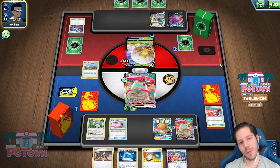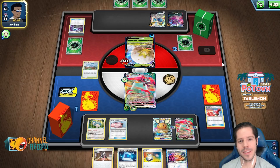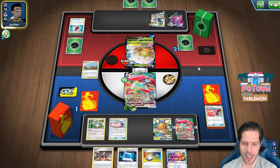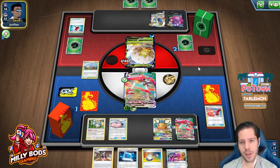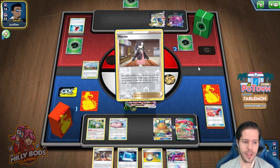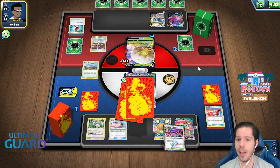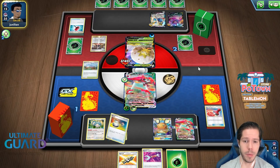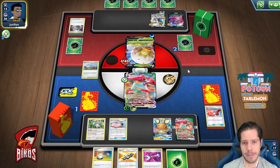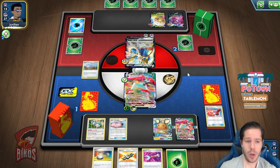Two damage counters away. The damage output is so low for this deck. Last hammer is a tails — they flip three tails, one heads. This is an intense game — what a start to the series. We get Marnied. If we get boss, we win, because they can't KO us now unless they have a second great catcher. No boss — darn it. If they attack me with Seixia though, we win. Oh no, never mind, we don't win.